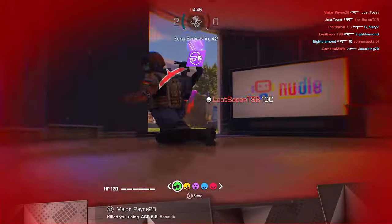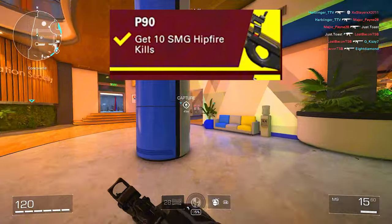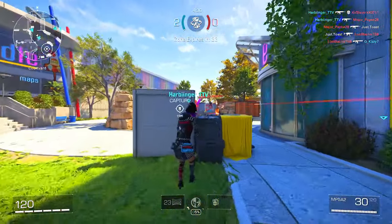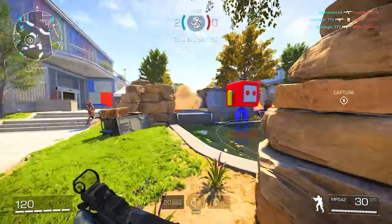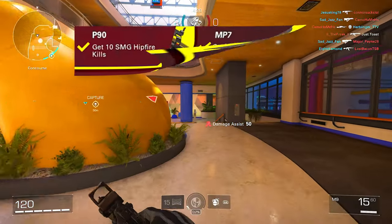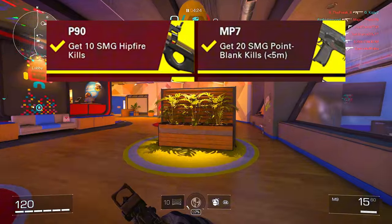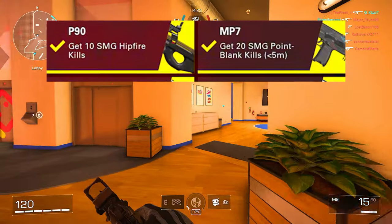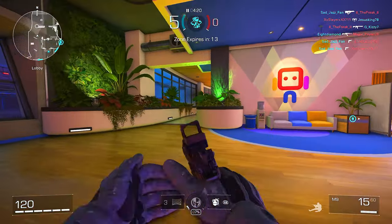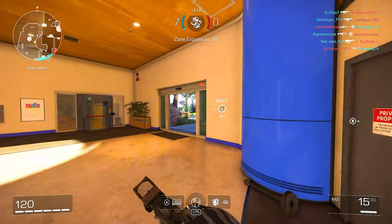Moving on to the SMGs, starting with the P90. The challenge is to get 10 SMG hipfire kills. The easiest way I got these was by flanking — I would just flank the entire team and it was as easy as that. The P90 and the MP7 challenges can actually be progressed at the same time since both hipfire and point blank can be knocked out by flanking while enemies aren't looking at you. You're going to have bad games, so just be patient and keep practicing.